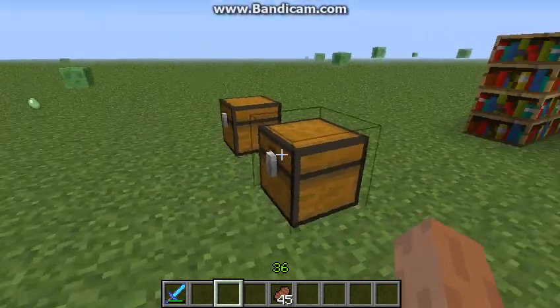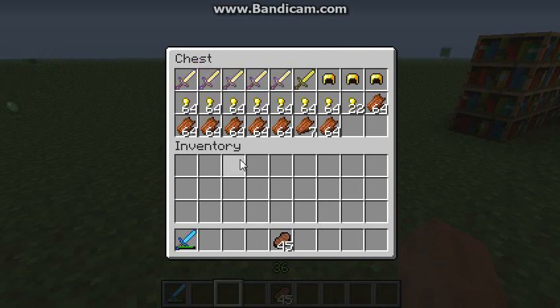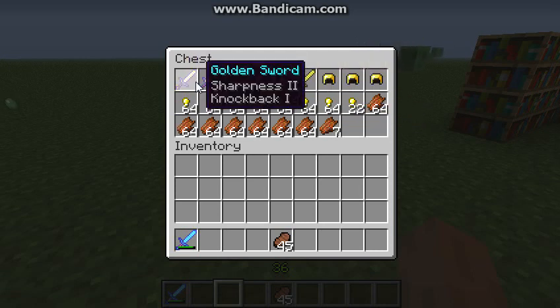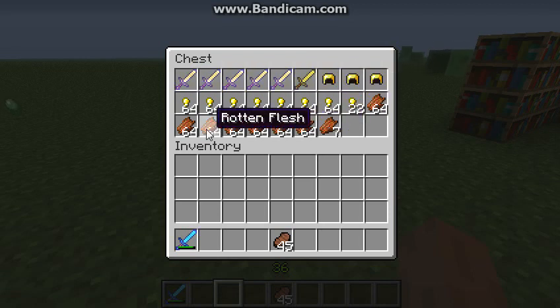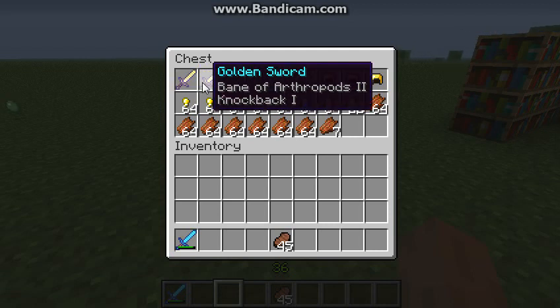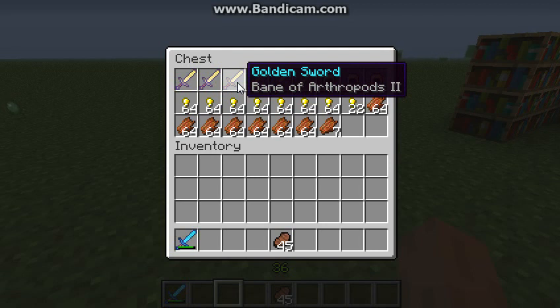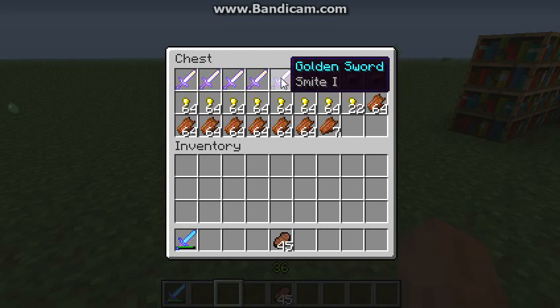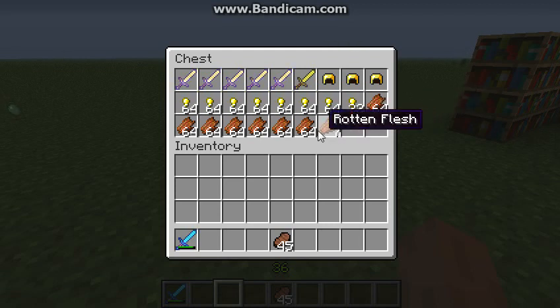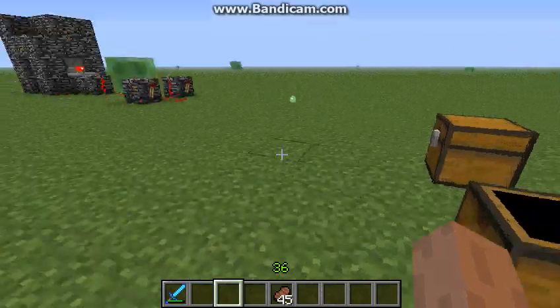Ta-da! With the looting swords I got a lot of enchanted swords, 3 helmets, a lot of nuggets, and a lot of rotten flesh. With Looting 3 I got a lot of good enchantments on the golden swords: Sharpness 2 Knockback 1, Bane of Arthropods 2 Knockback 1, Bane of Arthropods 2, Knockback 1, Smite 1. Some are normal items, but a lot of golden nuggets and rotten flesh — that was the second round with Looting 3.